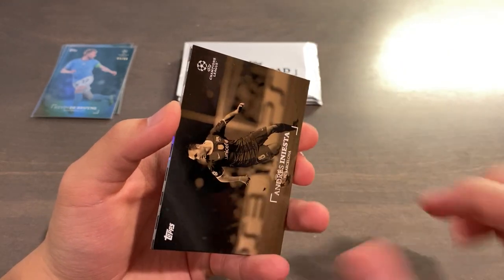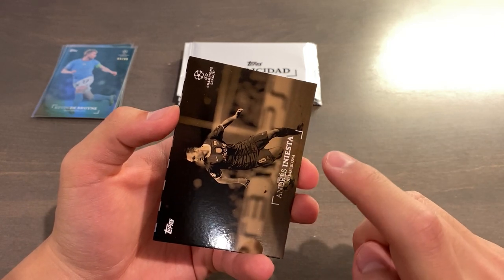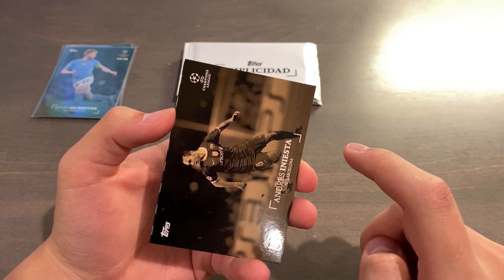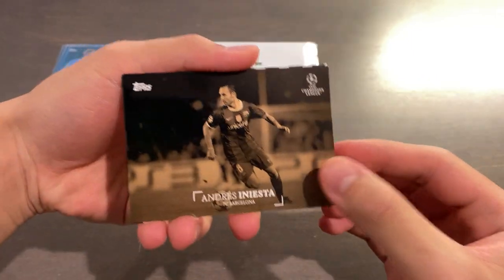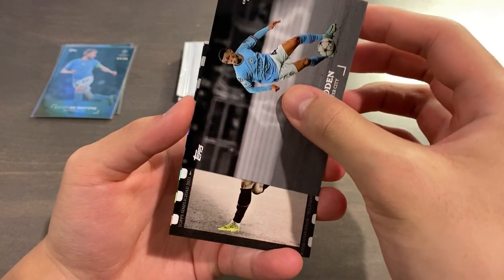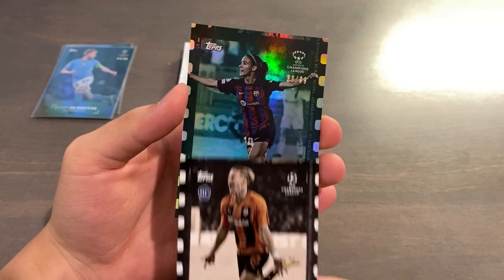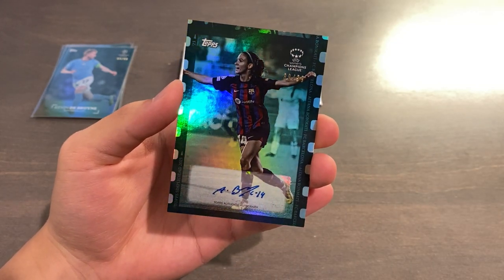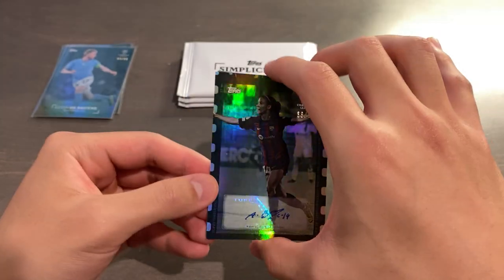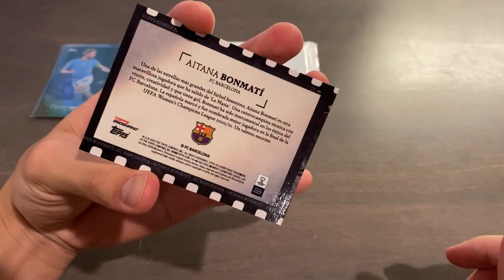I see a foil on a filmstrip — let me pull up that autograph checklist. The filmstrip autographs are: Bonmati for Barcelona women's, Haaland for City, Messi for PSG, Figo for Real Madrid, Neymar for PSG, and Pedri for Barca. And we have... Aitana Bonmati, green autograph, numbered 38 of 99. It is a very nice autograph card, with Bellingham in the background — Jude, of course. 38 of 99, green. There's the front; there's the back.